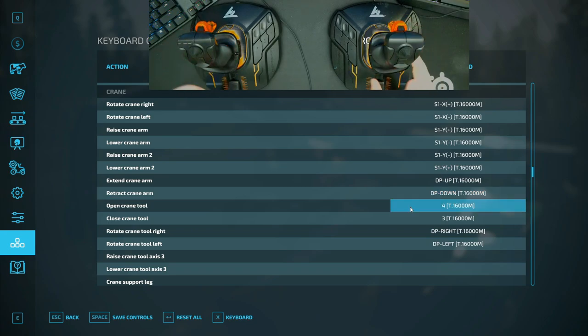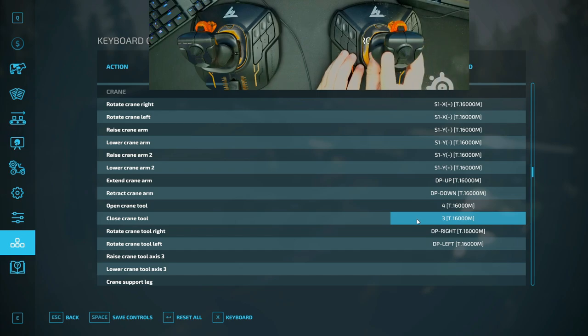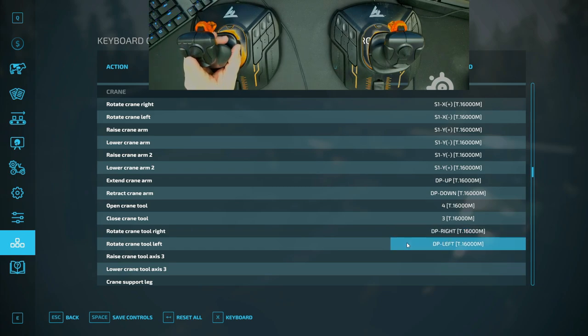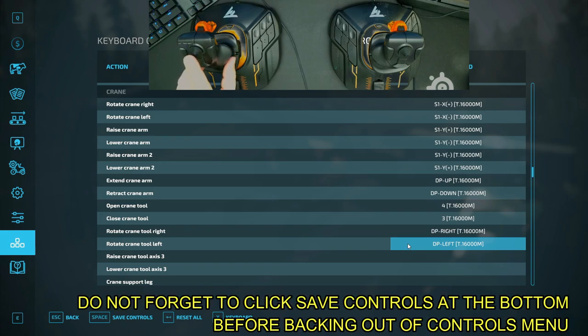Open Crane Tool is set to the right thumb button on the right joystick — Button Number 4. Close Crane Tool is the left thumb button on the right joystick. Rotate Crane Tool Right is mapped to pushing right on the d-pad on the left joystick, and Rotate Crane Tool Left is pushing left on the d-pad on the left joystick.